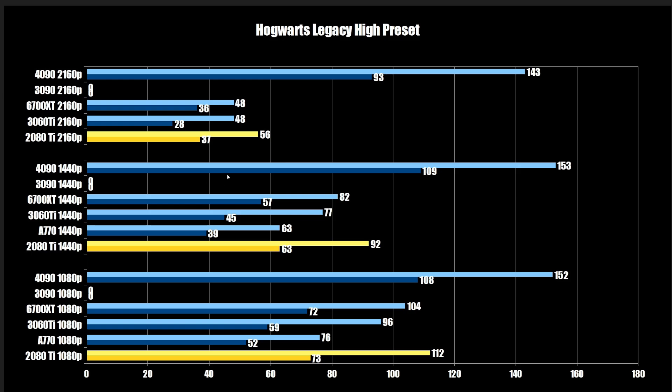Hogwarts Legacy is next. The 3090 data couldn't be included because the game updated after I finished benchmarking and performance numbers changed. The 2080 Ti came in at 73 FPS on the 1% low, with the 6700 XT not far behind at 72, but the 3060 Ti falls apart at 59. The 4090 is at 108 and appears system-limited since it barely changes at 1440p or even 4K. At 1440p, the 2080 Ti is at 63 versus 45 for the 3060 Ti and 57 for the 6700 XT. At 4K, just buy a 4090.